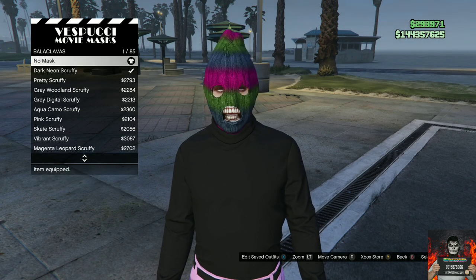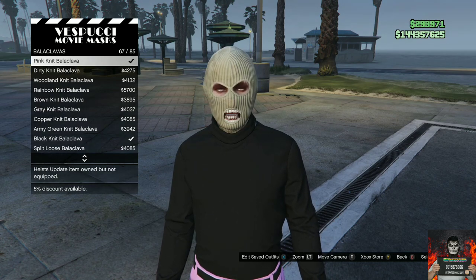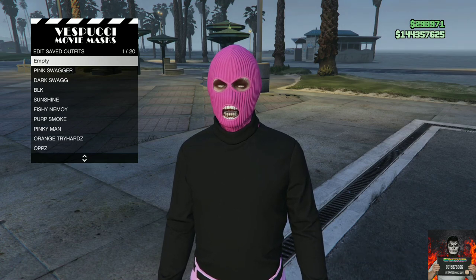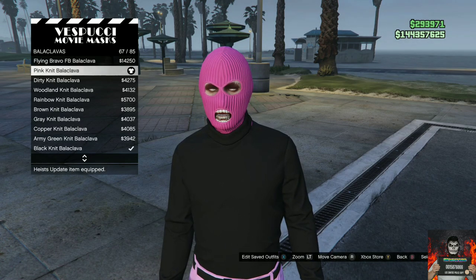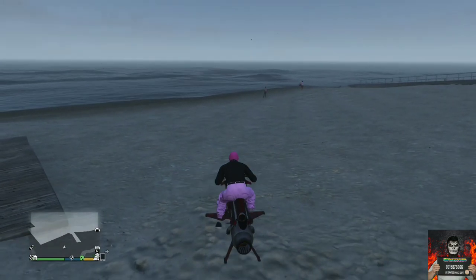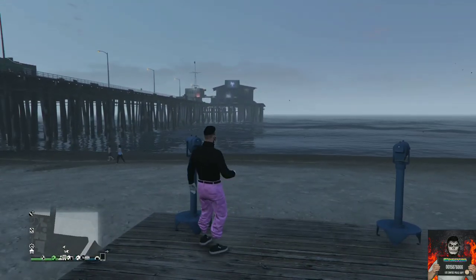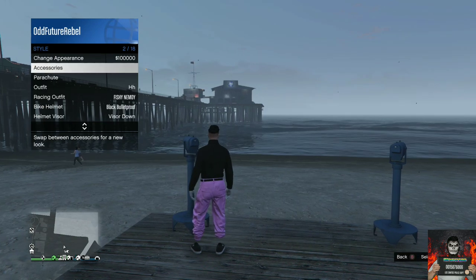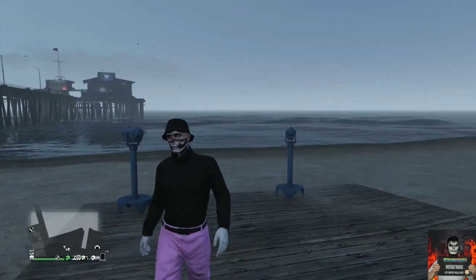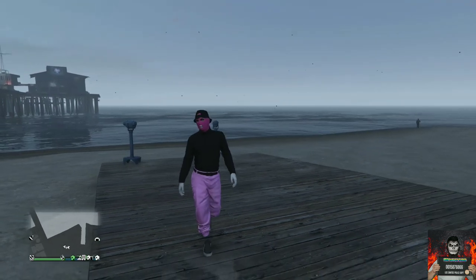Head over to the mask store and go over to the same section I go to and purchase the pink knit. Save this as an outfit once. Now head over to the closest telescope for the telescope glitch. Run past the telescope while hitting right on the D-pad and pull away. Open your interaction menu, go to style, and equip the black mod canvas. Back out from the interaction menu, walk away from the telescope, and you should now have this cool black and pink jogger outfit.